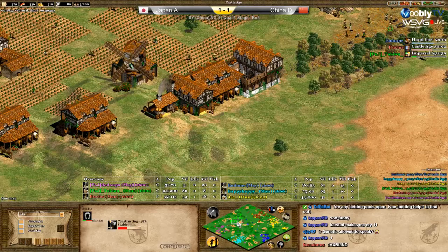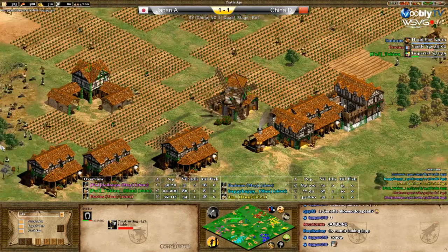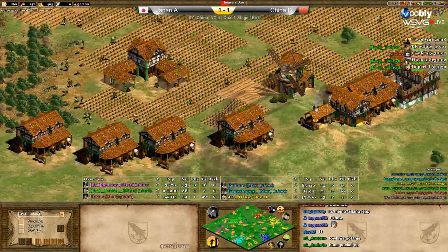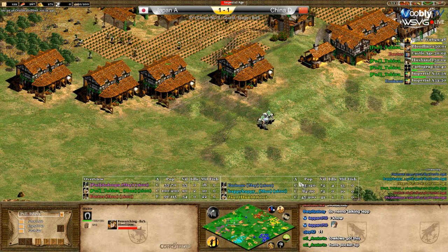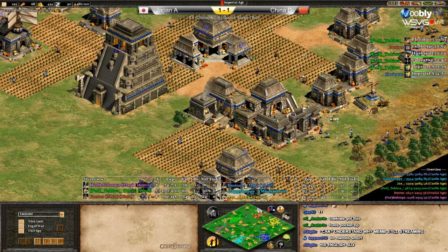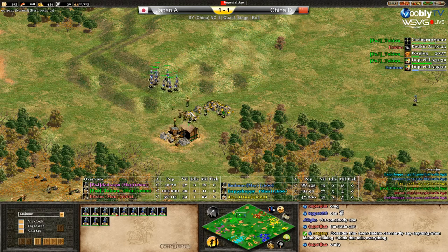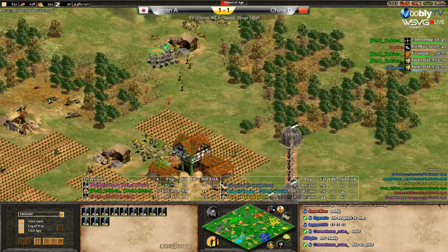Blue plumed archers and Bustos are constantly under pressure. Tokiwa is on the way to Imperial! Maybe it is worthy going Imperial as the pocket. Purple is really in problems. Tokiwa's population is 96, 88 villagers - with old husbandry and bloodlines he will be in Imperial really quick, around minute 31-39. And blue is also going to Imperial with 86 population, 73 villagers. Those plumed archers - huge damage! One down, two, three, four, five - killing all the villagers in green's base.